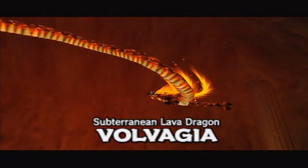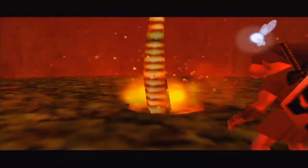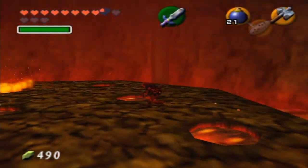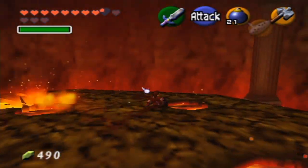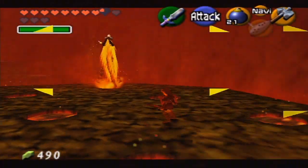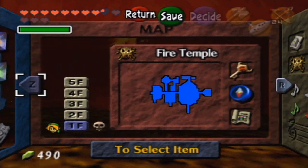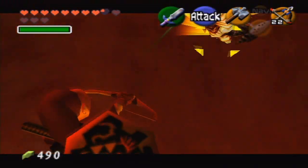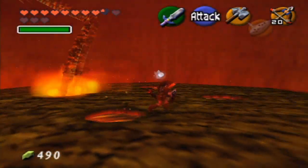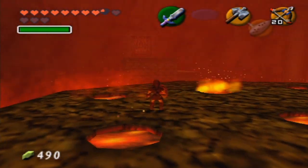Subterranean Lava Dragon, Volvagia — probably one of my favorite bosses of all time. It's not even a novel boss fight mechanically, but as far as the epicness goes, just look where we are. We're in this oven of an area. I did significantly less damage than I thought. Let's go ahead and equip some arrows — I think we can shoot him while he's flying around. We need the Megaton Hammer. I got all the Gold Skulltulas. We are completely encased in here, the platform to exit is gone, we can't leave even if we wanted to. We have a flaming fire dragon better than any I've seen in games like Skyrim — obviously not as beautiful graphically.